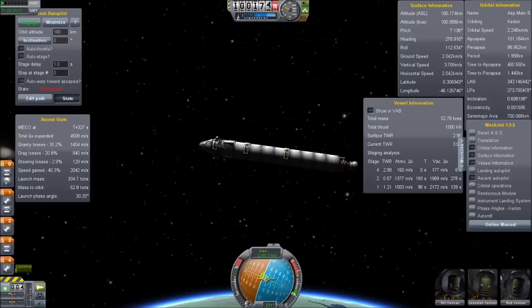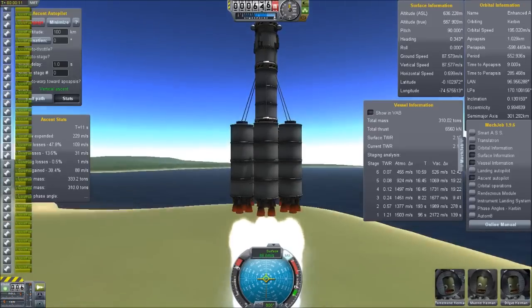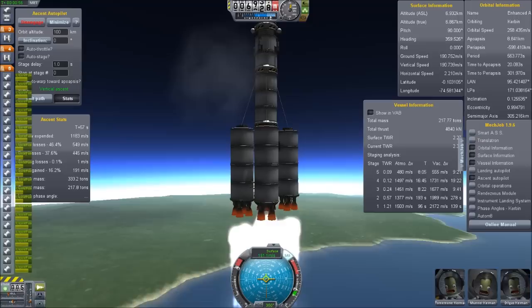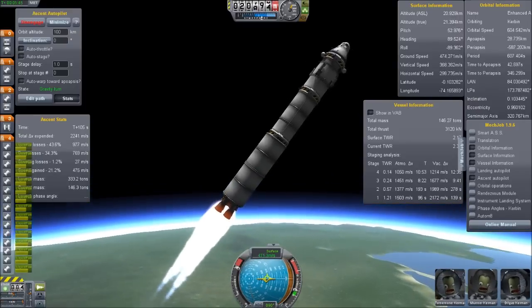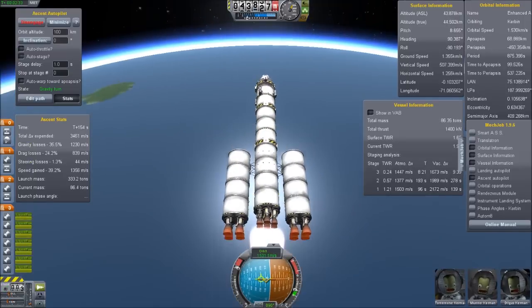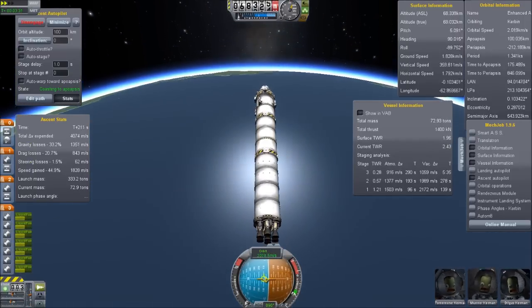However, this can also be improved. Here's a table of some of the properties of the high-powered engines. The thing is the LV-T30 and LV-T45 engines have a higher specific impulse than the mainsail. Specific impulse isn't exactly fuel efficiency, but in the end it tells us how fuel efficient the engine is. Guys like Scott Manley and probably others can explain what it really is. On today's third launch I've attached 24 LV-T30s and 7 LV-T45s, with the same asparagus design.